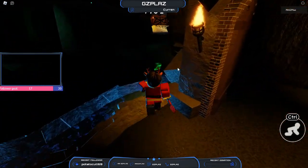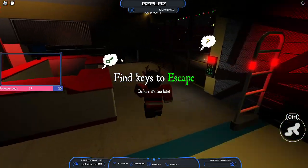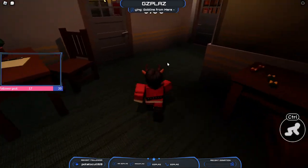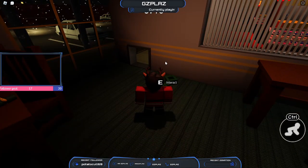Now for chapter three, this is the easiest one. Whenever you spawn, you just want to head over to this area and then it should be right over here. Easy as that. Now for the final chapter - chapter four.